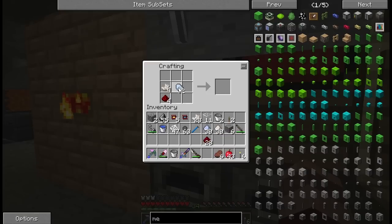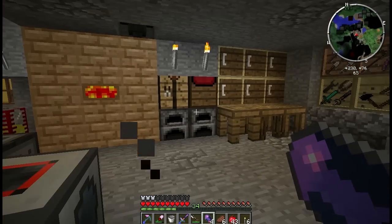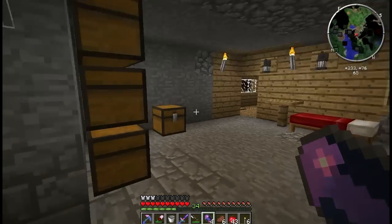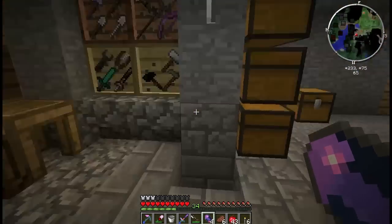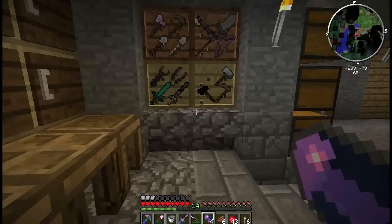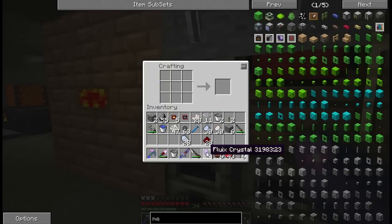So are you going all out for your ME system? Are you going to make the assembler chamber? Not yet. All I'm going to do right now is the controller, a drive, a couple of 1Ks, and an access terminal. Would you like me to bring you a 16K? Sure, I'll never turn something like that down.